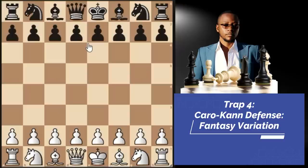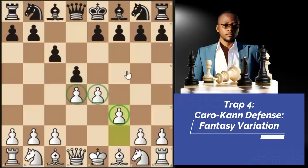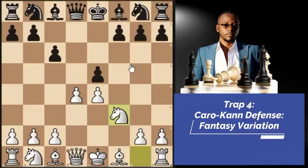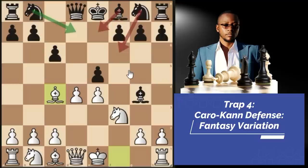Trap number 4 against the Caro-Kann defense, fantasy variation. We begin with E4, they play C6. This time instead of the two knights attack, we go pawn to D4, then D5. The fantasy variation is where we play pawn to F3 on move 3, leaving an option of maintaining two center pawns. After D takes E4, we take back with the F pawn — we still have our two center pawns. E5 is the main move. If we take, they'll take our queen and we lose castling rights, so we go knight F3, double-attacking the E5 pawn. Most people go bishop G4, pinning the knight to our queen on D1, and that's when we play bishop C4 once again.